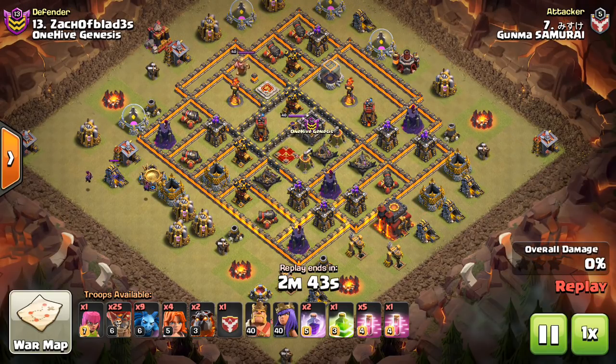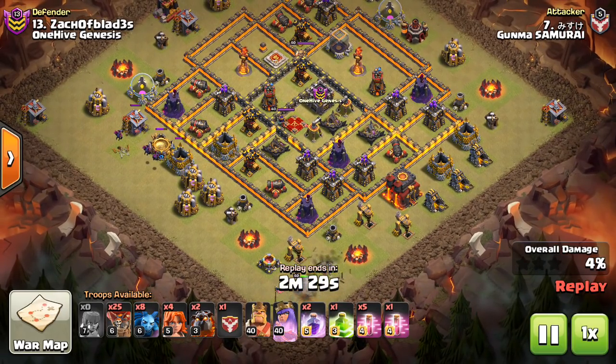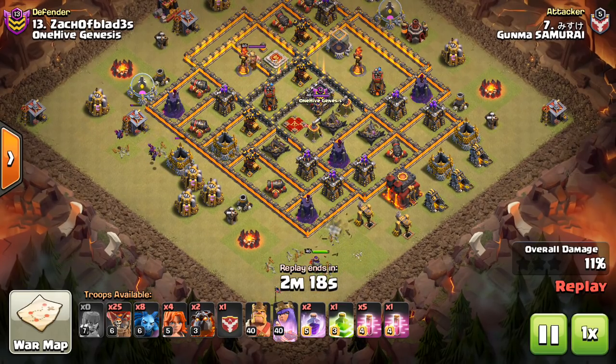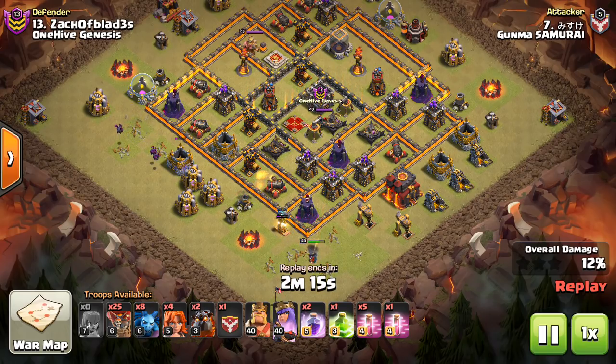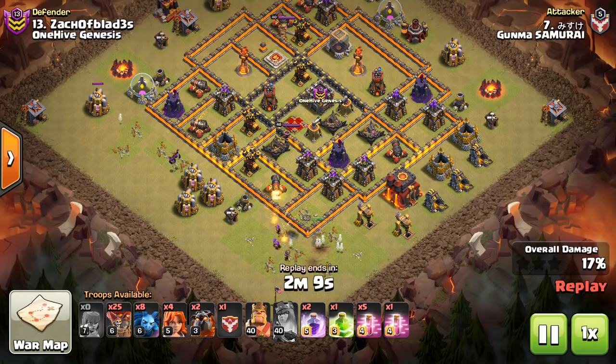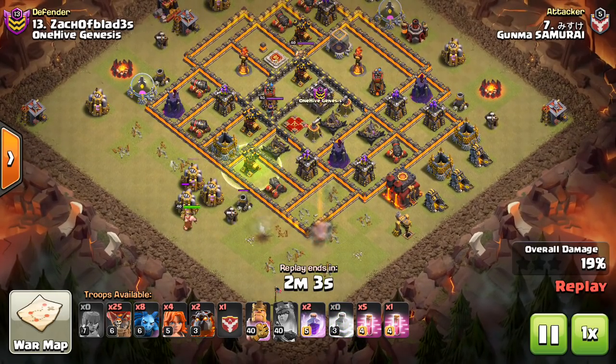This one was a very, very nice Laloon attack — one of the better attacks I've seen. Basically he's doing a Suicide Queen down at six to create the funnel and get some defenses taken out. Then he's gonna go in with the Valks and the King, bite off just a small piece — two air defenses and the Queen, right there accessible. Pretty good base identification — able to get not just air defenses and Queen, but also those air-targeting defenses: Archer Tower, Wizard Tower, Expo — I think two Archer Towers actually. The value is definitely there.